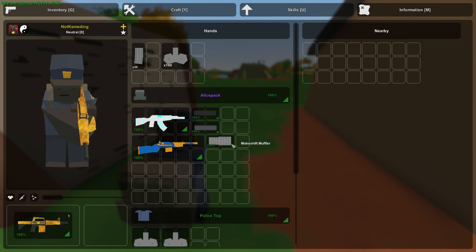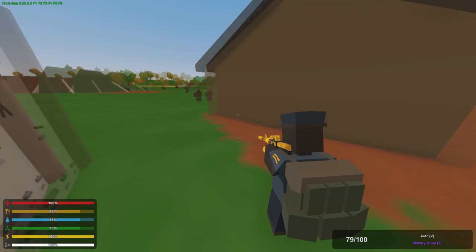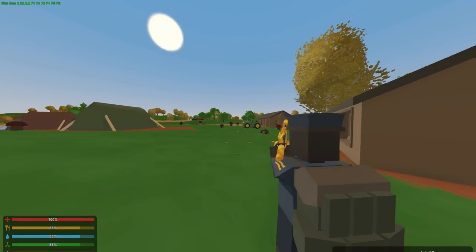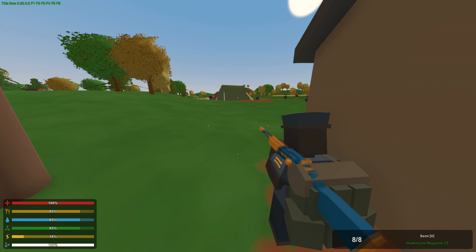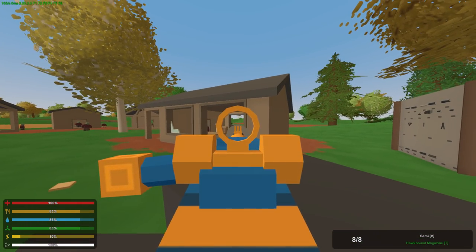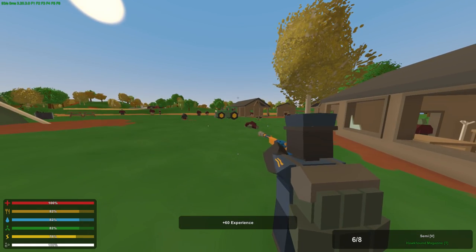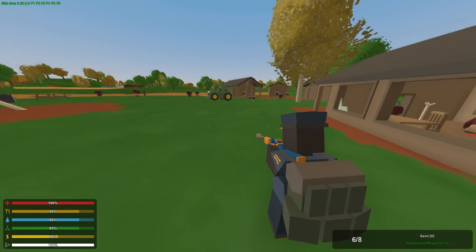First we have the suppressors: military, ranger, and makeshift muffler. The military suppressor is for all military guns like Maple Strike or Heartbreaker or Eagle Fire, and it greatly reduces the sound of your gun. One shot brings it down to 97 and another to 94 — you can shoot 34 shots before it breaks. The makeshift muffler is for guns like a Hawkhound where you can't use ranger or military. It does reduce noise but not as much, and it blocks the sight a bit. Zombies won't pay attention when you shoot, but it only lasts 10 shots before it needs repair.